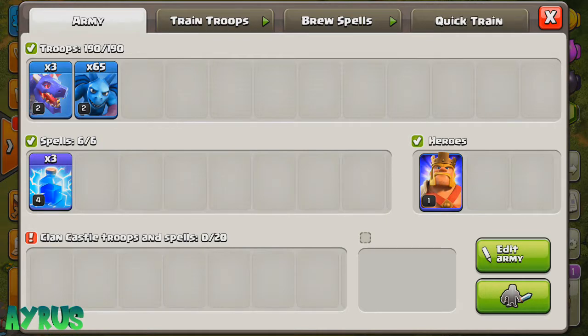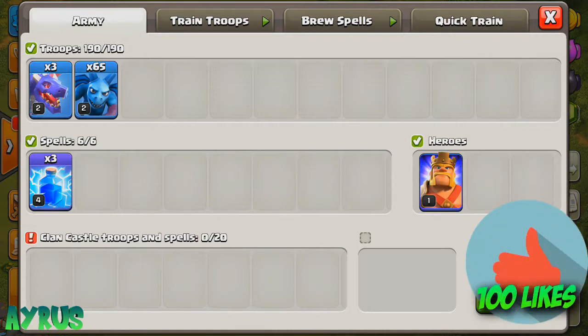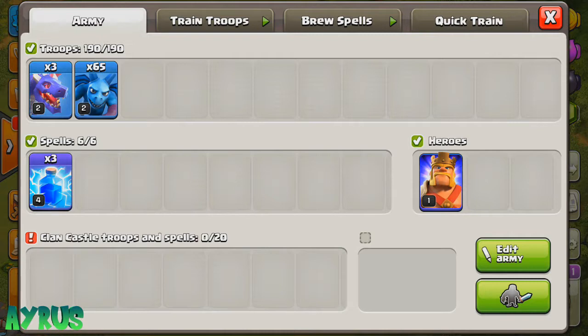We'll just keep it as the Dragon, Minion, and Lightning Spell strategy. This strategy is really great for Town Hall 7 — you can probably 3-star them if you know how it works. If you're at Town Hall 7, you can also probably 2-star a Town Hall 8 if the raid goes right, so it's a pretty simple strategy.